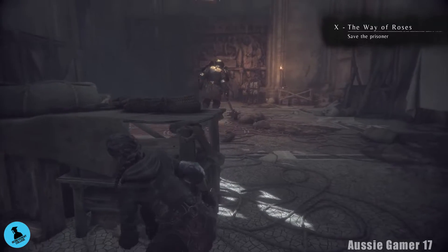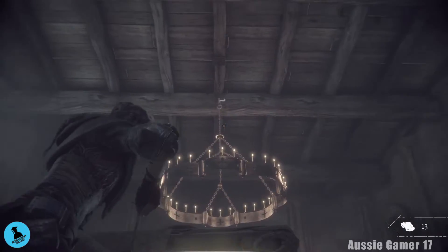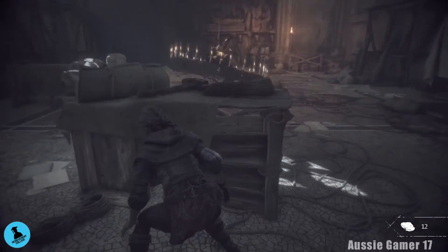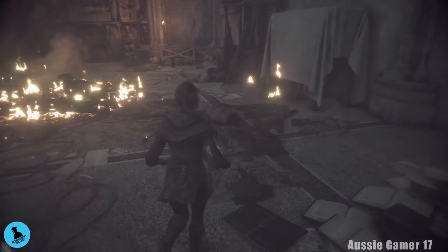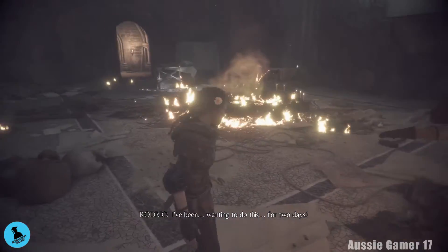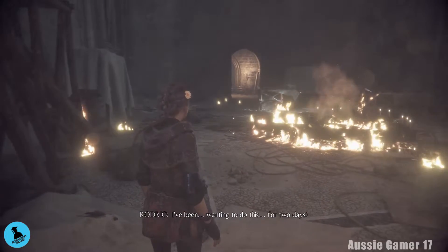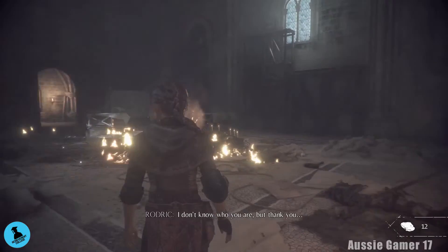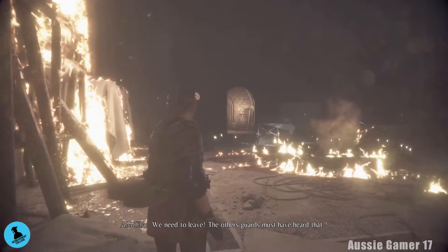He's standing under this so we're going to take that out in just a second. As soon as we do, Roderick is going to take out the other guard, then we need to run over next to him. So he takes him out. Now there are going to be some guards who heard all this — they're going to come running through this door and we're going to have to take out three of them while Roderick opens the door.